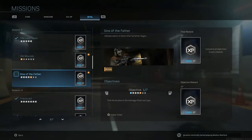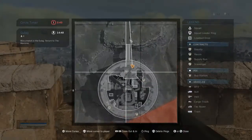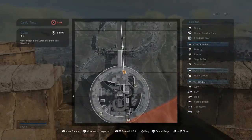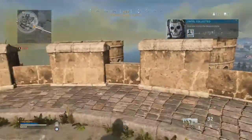Hi guys, here we look at the intel locations for the Sins of the Father. To find the first Sins of the Father intel, you need to travel to the top right side of the prison.